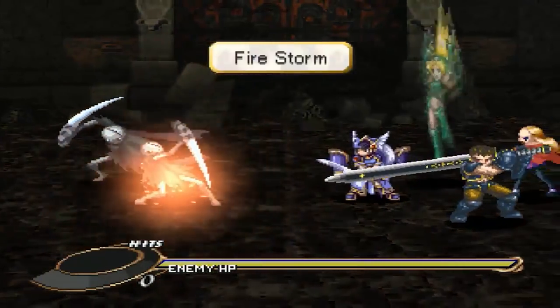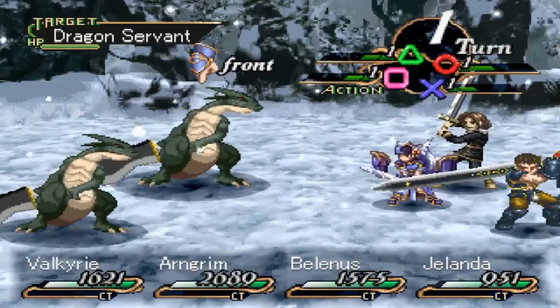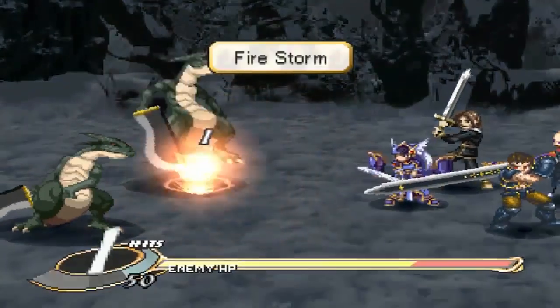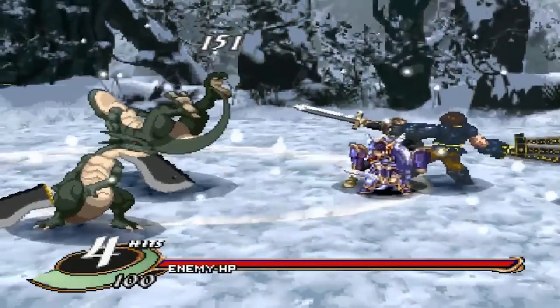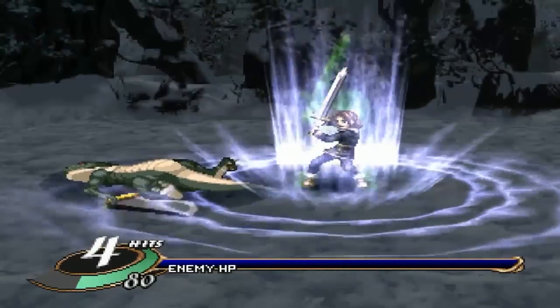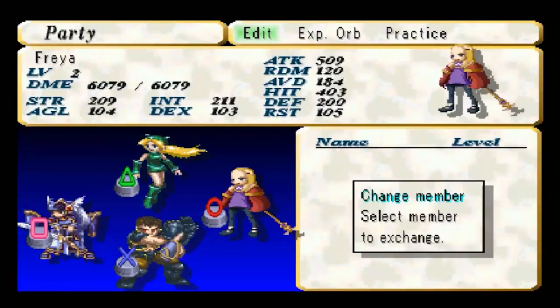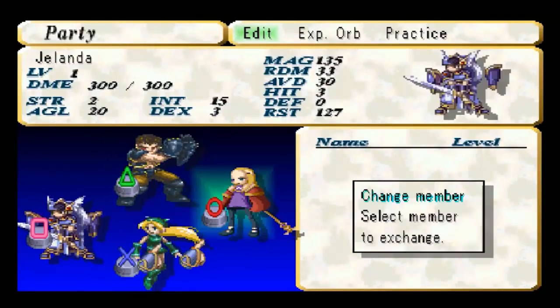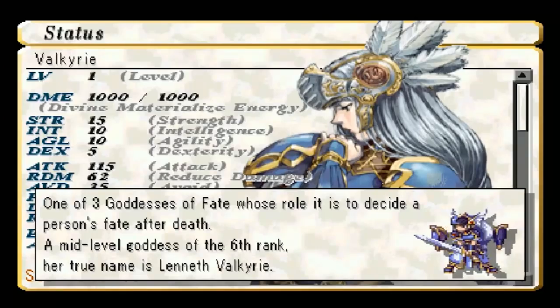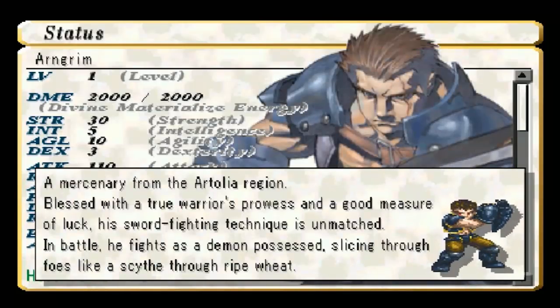What Valkyrie Profile is most well known for, and what makes it a must-play JRPG, is the combat. It's turn-based, but what makes it unique is that each character in your party is assigned to a face button, so the strategy is learning how to tie moves together to create combos and keep enemies on their toes. There are 24 playable characters in total, which makes for plenty of customization. It is a little difficult with a learning curve, but if you're willing to invest the time, it's totally worth it.